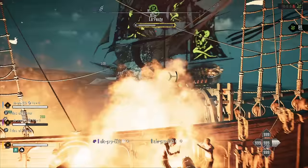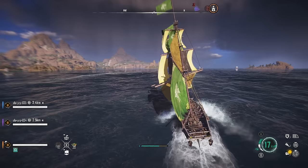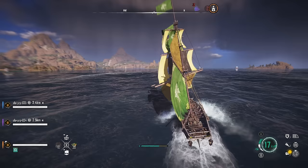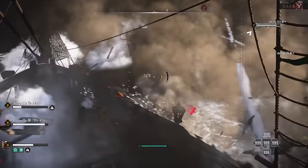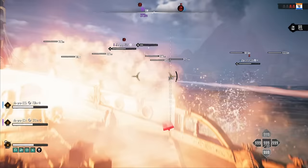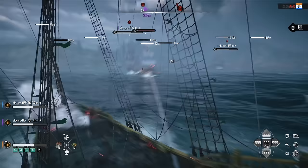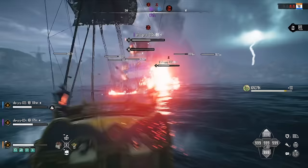While you start off as a shipwrecked outcast, you will fight, forge alliances, and make enemies as you build your empire and become a kingpin of the seas. As a kingpin, you'll have the power to take on endgame events and challenges worthy of a pirate of your stature. But you will not remain unchallenged — Skull & Bones will make you fight to keep your power and influence over the riches in the Indian Ocean.